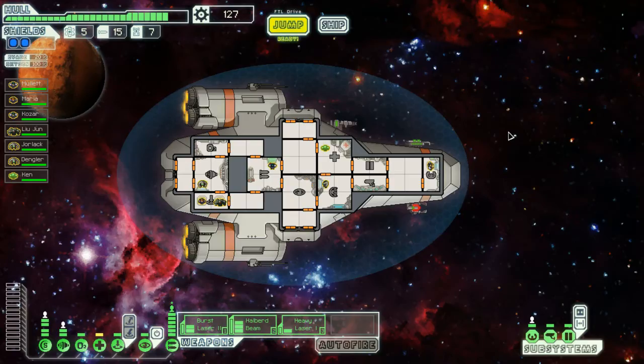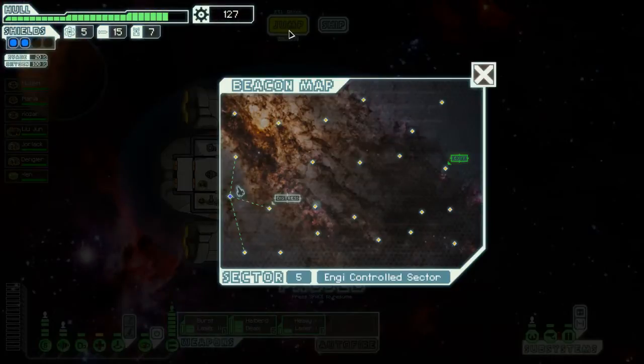Hey hey hey, it's Blitz and I'm back with another episode of Faster Than Light. I had a problem - I paused the game and when I came back from unpausing it, the jump button had disappeared.